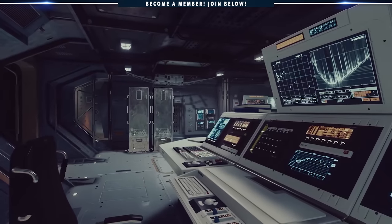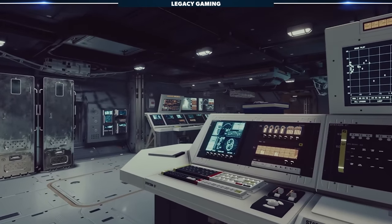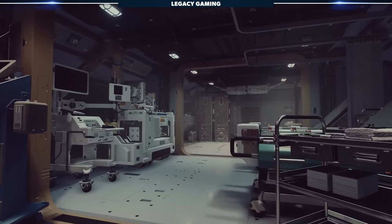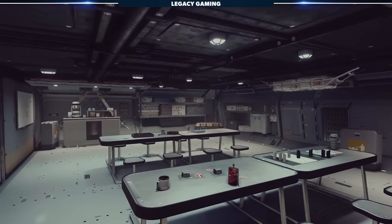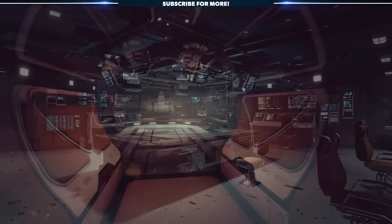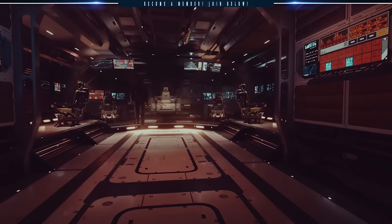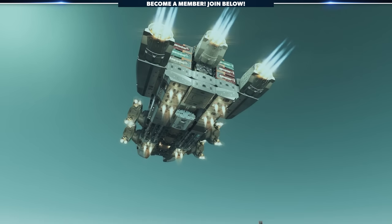On the inside, the ship is just as impressive, albeit slightly lacking for a vessel of this size. In terms of interactables, you've got a medbay which features both a research station and pharmaceutical station. There's also a mess with a convenient cooking station, as well as one large chest you can store some extra gear in. I was hoping for an armory of sorts, but you can always customize the ship with the shipbuilding system. Even still, it's a damn impressive ship, and it's entirely free.